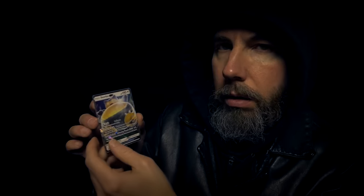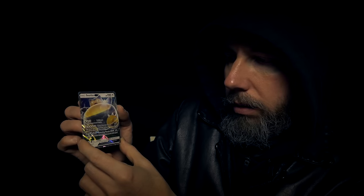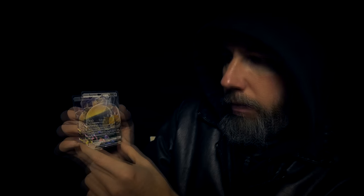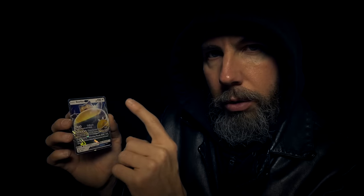Next up, GX cards. Snorlax — 190 health, Colorless energy type, three attacks. First attack, Collapse: this Pokémon is now asleep. Second attack, Thunderous Snore: this attack can only be used if this Pokémon is asleep; if it is not asleep, this attack does nothing. Final attack, Pulverizing Pancake: 210 damage; this Pokémon is now asleep. Weakness to Fighting type, four retreat cost. You can only use that GX power once in the game — once you use that attack, that's it. Do you have a GX?